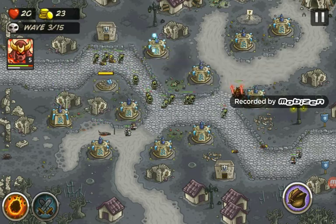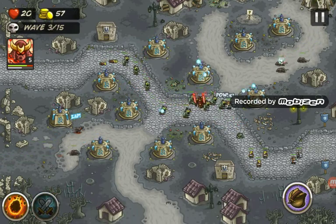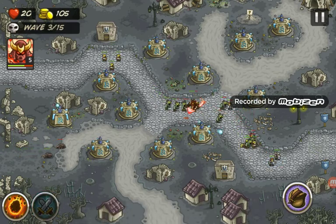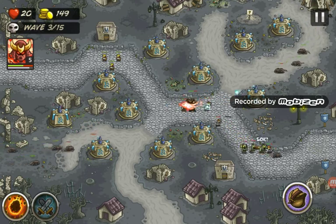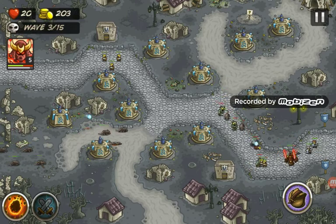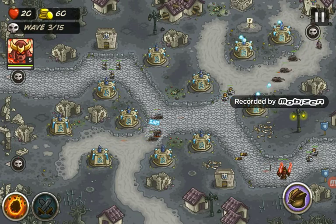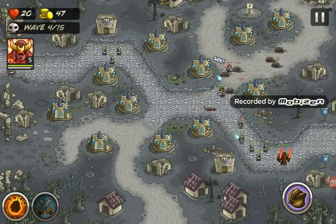I think we should put wizard towers everywhere - that's the idea. Moving over here opens up more room to work with. These rat guys don't actually have a lot of health, so that's good. We should probably put some guys down here. Oh god, I thought they were gonna pass for a second there - that was close. We should really upgrade our defenses.